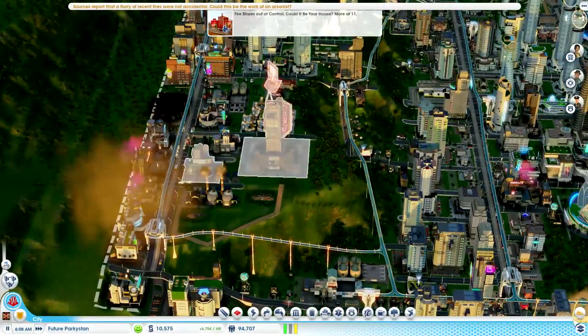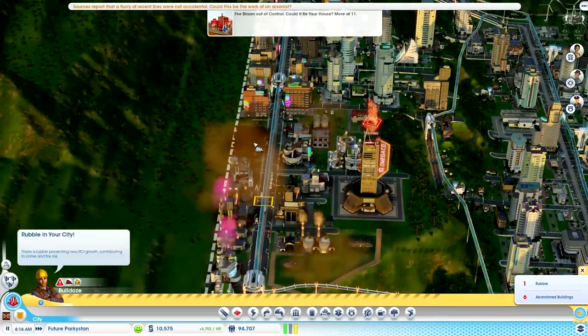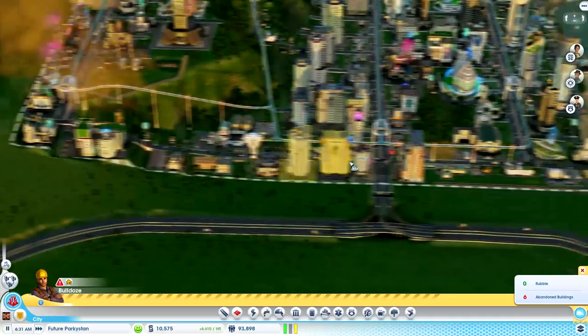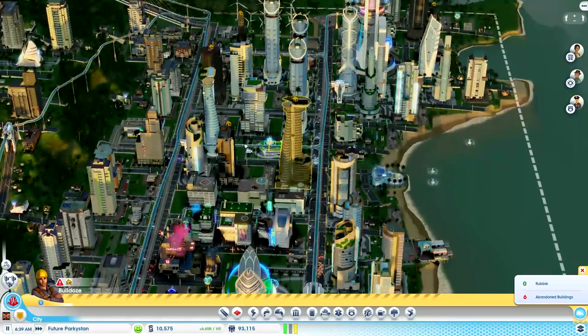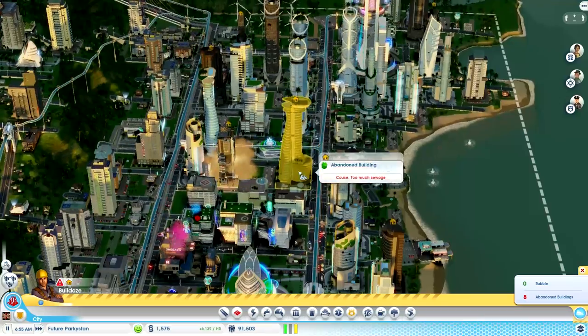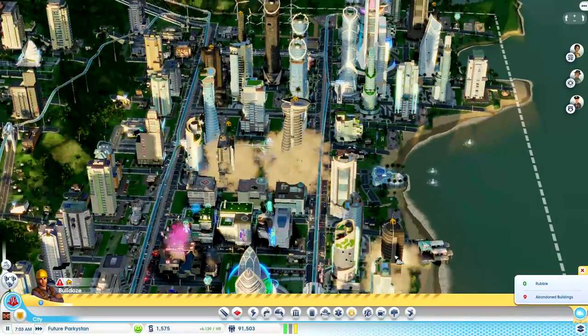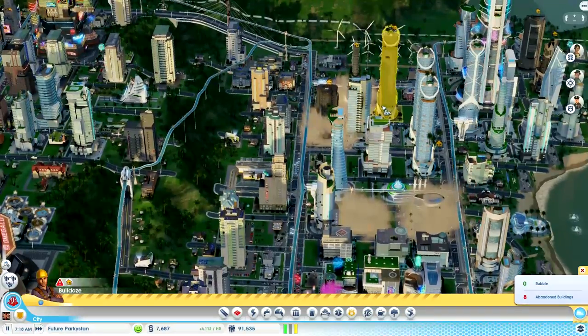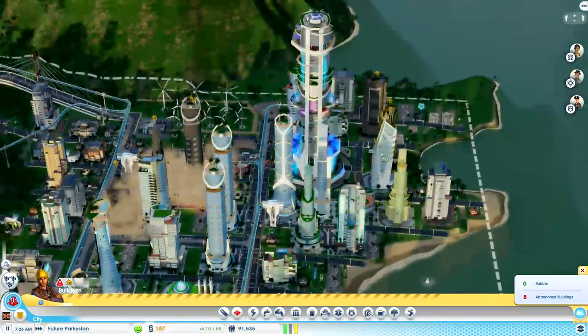Let's get rid of this hydro pumping station - I think that's the first one we ever placed. Another factory blew up - I wondered what that massive explosion was. It's fine though. These are just closing down - abandoned? Too much sewage? Oh dear. This is where the city starts going wrong, isn't it? All of our nice towers are closing down. This isn't right.